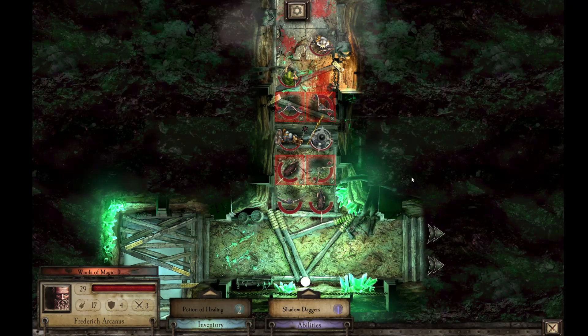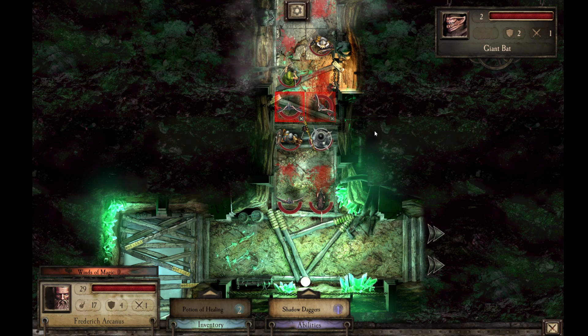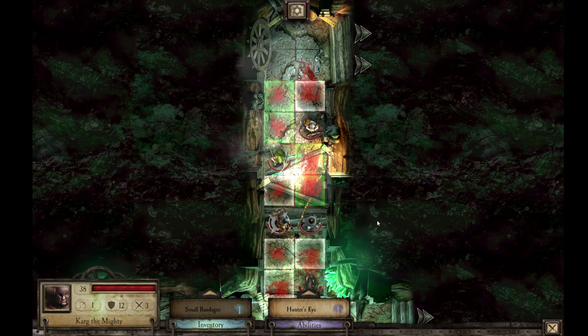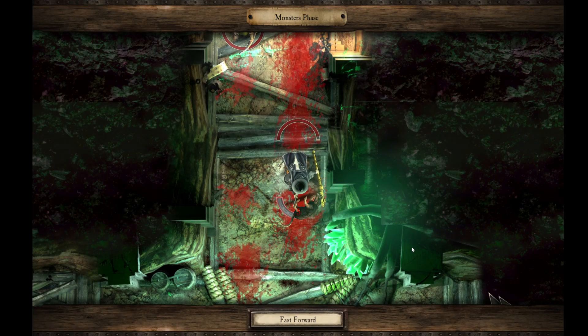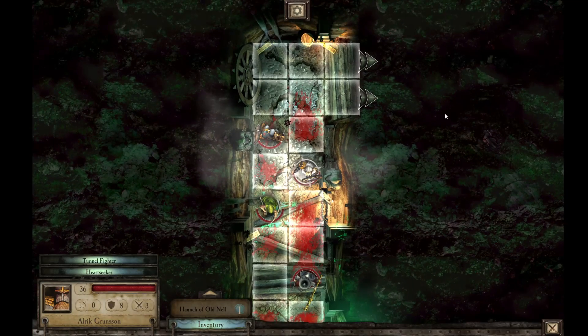These are lower level, they're easier. Oh, five giant rats — really? You can't kill a rat. Alright, I'm gonna move him up and we'll just end our turn there. He'll attack the wizard. Medium bandages — that's actually a nice drop for that fight. Let's head into the next room.